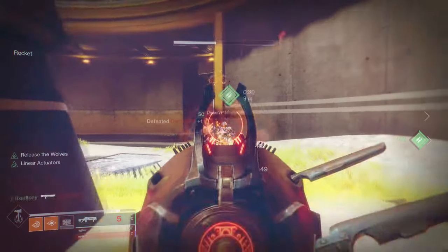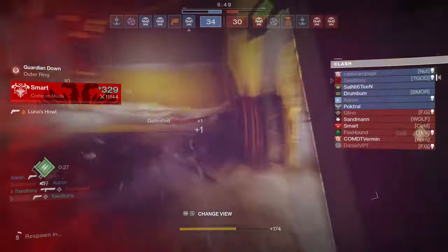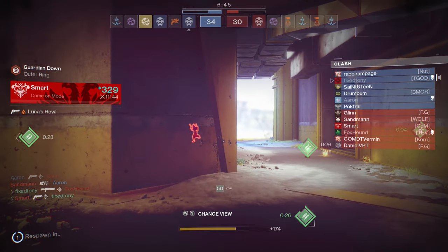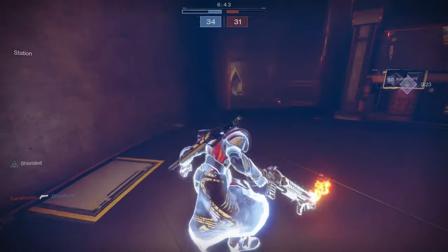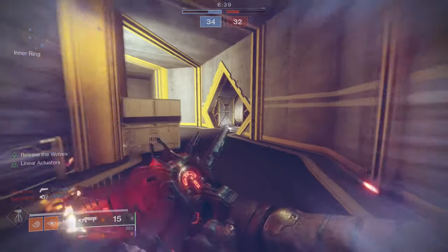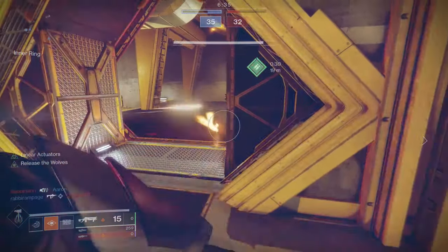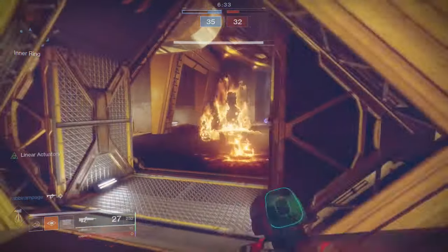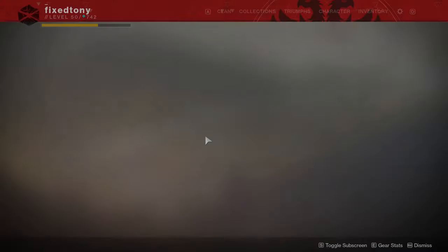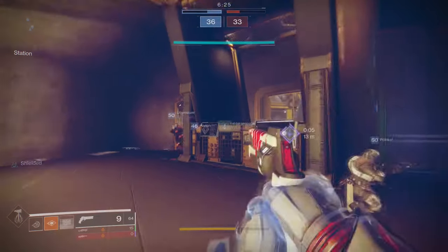For hunters and warlocks, I'd probably go with Frosties for hunters since you'll be getting hit a lot, so getting your abilities faster is nice — especially if you're using bottom tree Arc since that one makes you faster while critically wounded, and your Frosties will already be doing this. Wormhusk Crown is another viable choice since you'll be going into a firefight, get the kill, then dodge to proc the heal and be ready for another firefight.